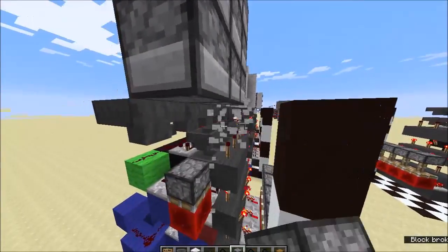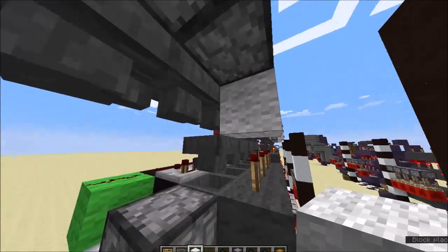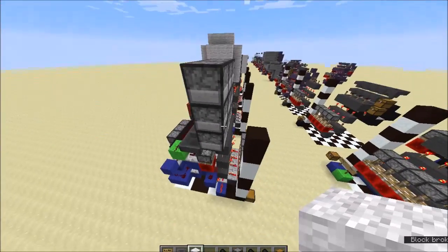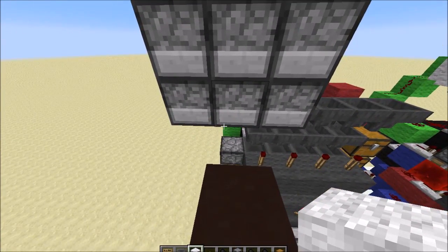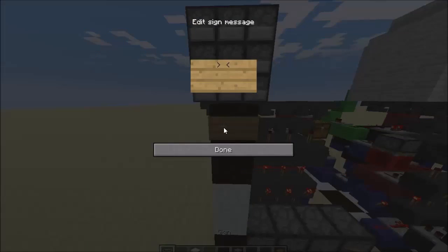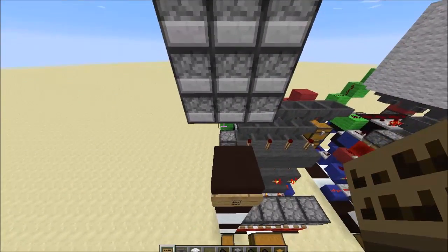Get rid of these guys now. Make sure you don't leave a block there, because when this is on it'll lock up the hoppers and mess with your circuit. I'm just going with a standard computer numpad layout. If you want to make it bigger or smaller, that's up to you — I just like the 3x3s.